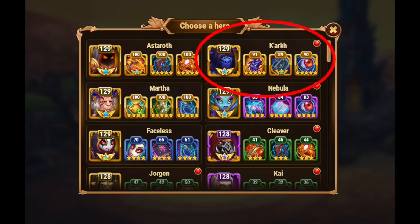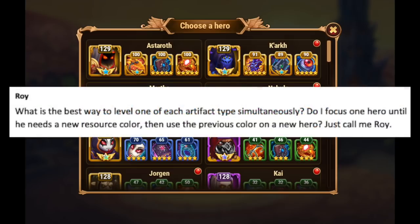On my Facebook account, my Astaroth and Martha are already maxed out at rank 100 for all the artifacts. My Kark is at orange, and I've got a couple of other heroes tagging along behind it. I'll have an image on the screen — you can see that my Nebula is currently in violet, my Faceless is in blue, and then I've got other heroes in green. I've been leveling up Cleaver a little bit. Jorgen I need to work on. Kai was in my top 10 heroes, but I've kind of switched off of him since Sebastian's been added to the game — Sebastian's a great counter to the twins. So how I do it is I devote all my orange artifact components to Kark, all my violet to Nebula, all my blue to Faceless, and all my green to Cleaver. All my gray I've just been leveling up random other heroes' artifacts. The reason I do that is I get a number of different color artifact components each day, and this way I can move them to the hero I feel is most important. That's how I level up my artifacts.